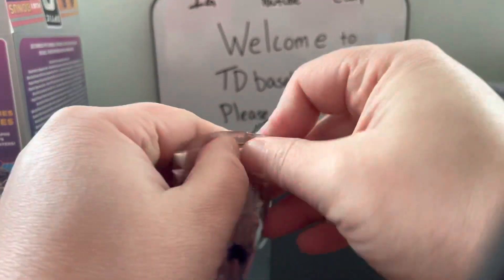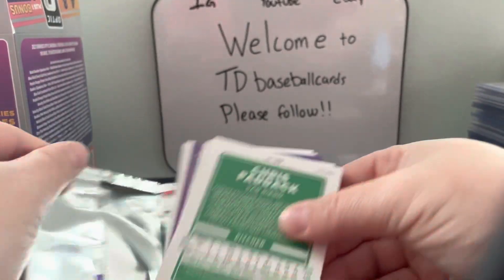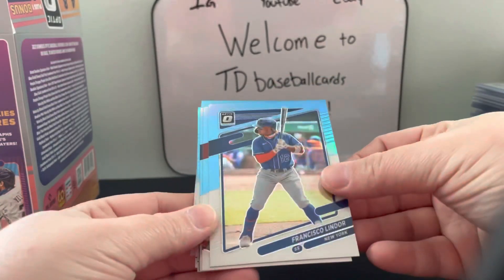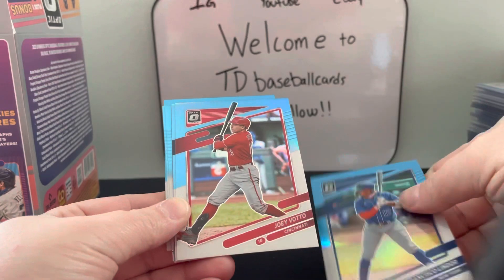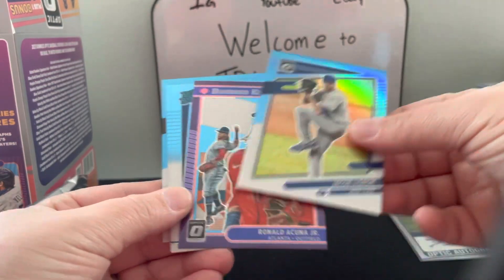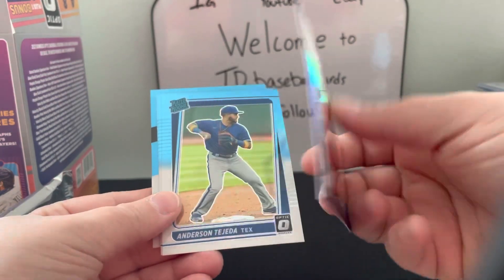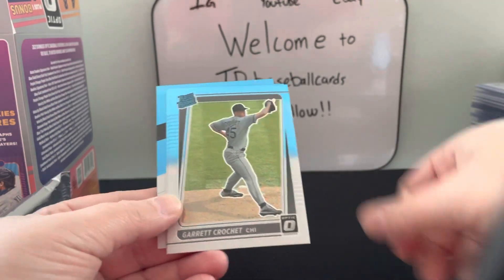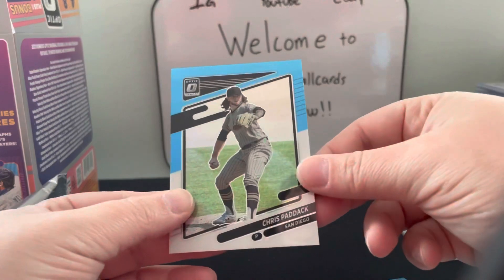Let's go ahead and open our bonus pack. We have a Francisco Lindor — these blue prisms are cool — Joey Votto, Jacob deGrom, one of these purple Diamond Kings for Ronald Acuña Jr., Anderson Tejada, Garrett Crochet, Sam Huff, and a Chris Paddack.